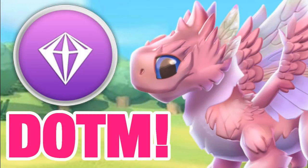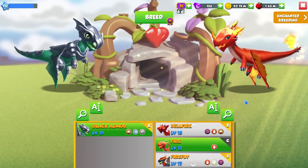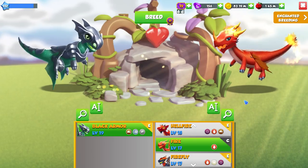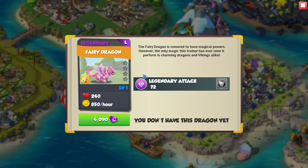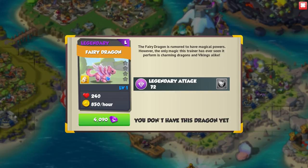Hi there! The Fairy Dragon is a brand new, never-before-seen Dragon of the Month in DML. She's available to breed for the whole of March 2018. The Fairy Dragon is very similar to the Legendary Love Dragon because she has the Legendary Light and Wind elements with the same 77 base attack and 246 base health. She could be useful on a lot of late-game defensive teams, so she's definitely a useful Dragon you'll want to get your hands on.